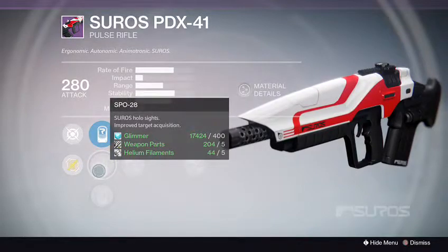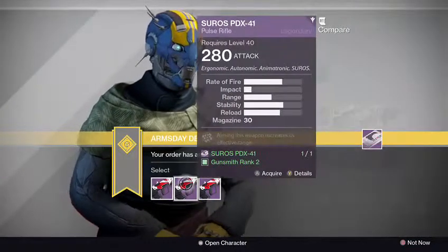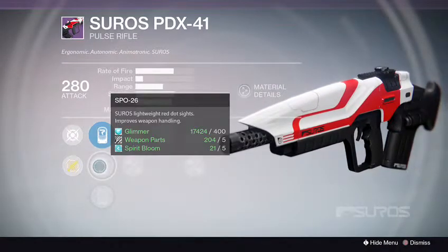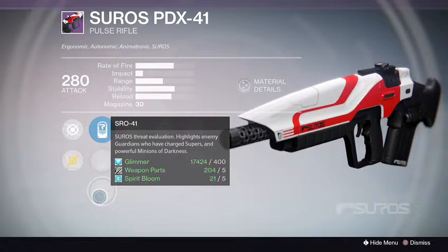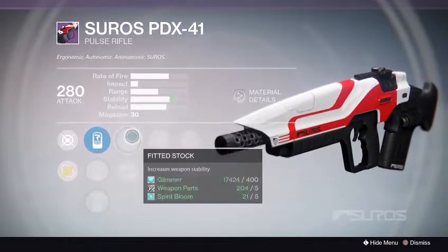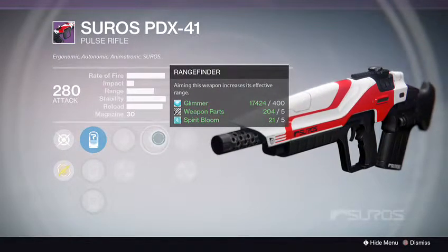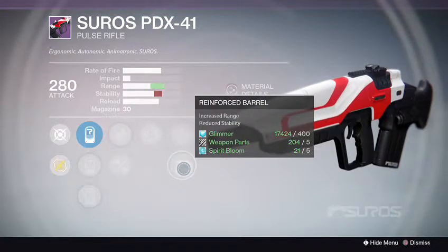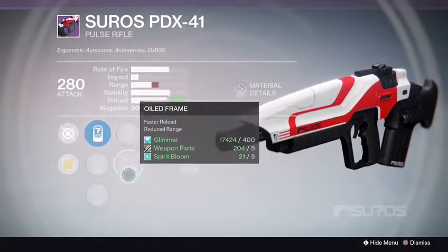Plus with target acquisition from the holosights, that's actually a good gun. Let's see rank 2. SLO-19, SPO-26, SRO-41. We got fitted stock with oil frame, range finder, speed reload, and reinforced barrel. Reinforce, range finder, and fitted stock — that's a good combo, but I wish I had better sights. That's a decent one.